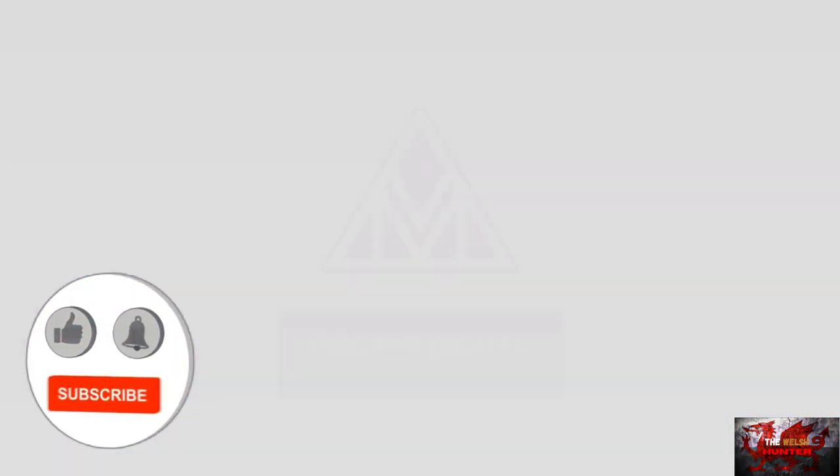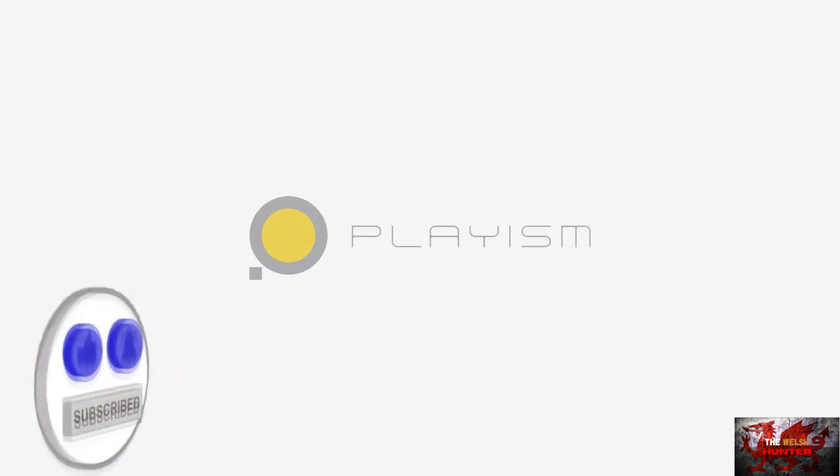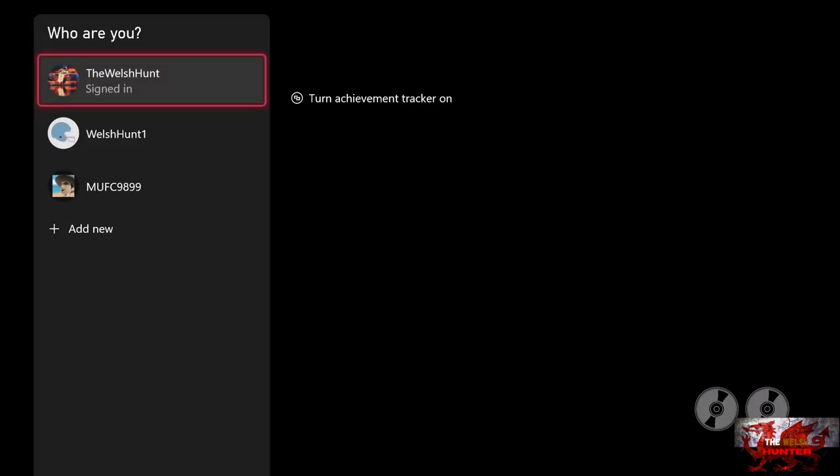Hello there guys and gals, the Welsh Hunter here back with yet another 100% achievement guide, and this time we are getting it all in Yokus Island Express — developed by Ori Game Digital, published by Playism, usually available for £18.89/$25, but it's actually free right now if you have Xbox Game Pass, so as I always say, go get Game Pass.